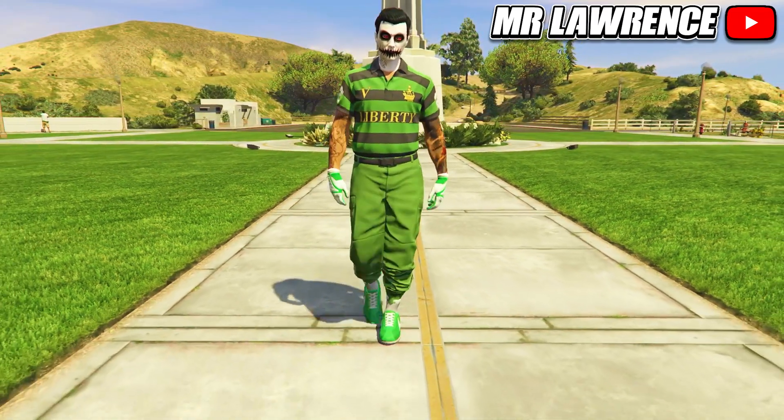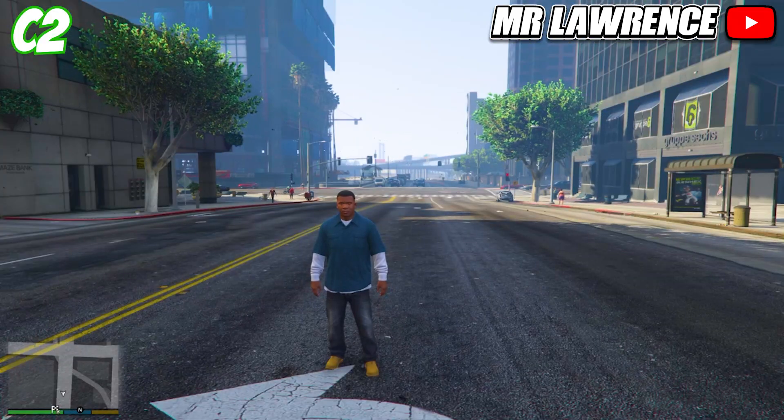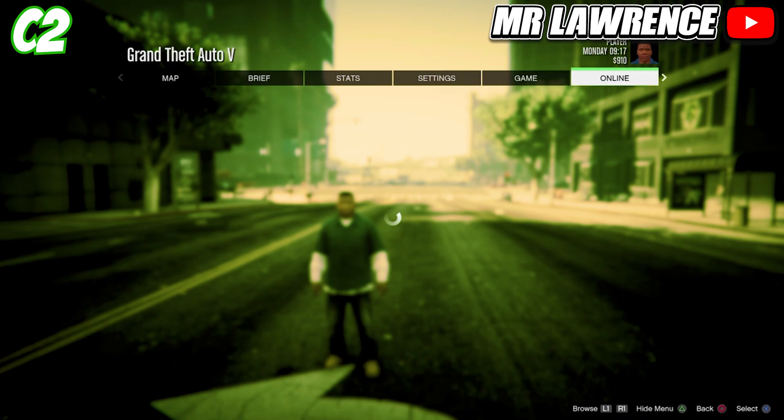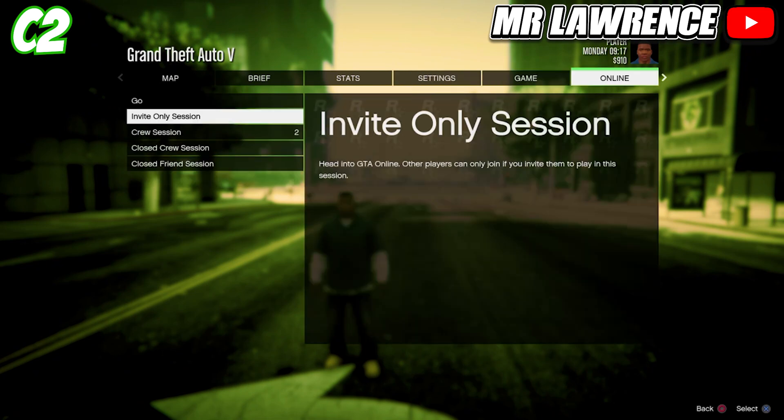In this video, C1 is console 1 and C2 is console 2. First, sign in on C2 and load into story mode. Then open your pause menu, go to online, play GTA Online and hover over invite only session. Then sign in on the same account on C1. C2 will get signed out and then just follow the video.